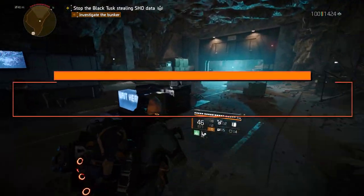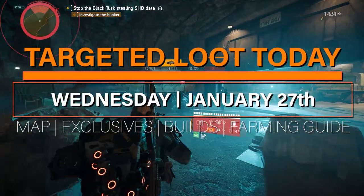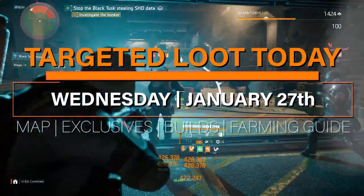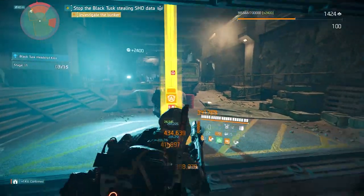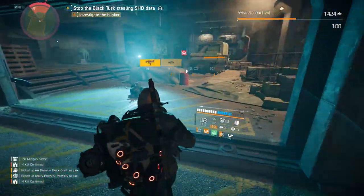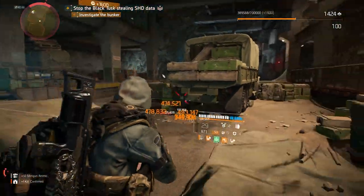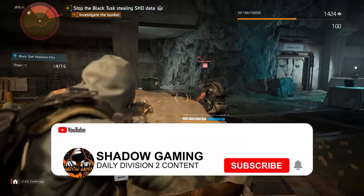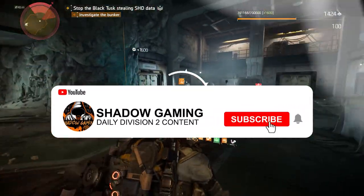Hello Agents and welcome to another daily episode of Target to Loot Today, your daily farming guide for Wednesday, January 27th. In this series, we cover the Target to Loot map, Dark Zone exclusives, highlights for the weekly vendor resets, and build and farming suggestions as well. This is Shadow Gaming and if you're new to the channel and enjoy this video, consider pressing the thumbs up and subscribe buttons below.